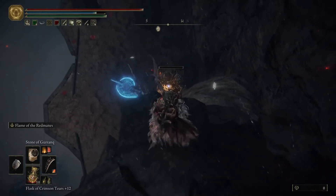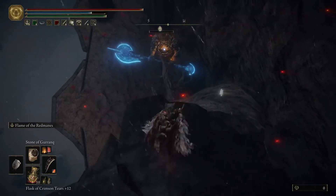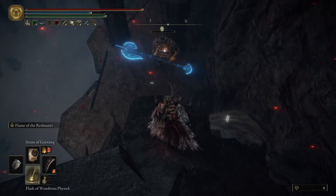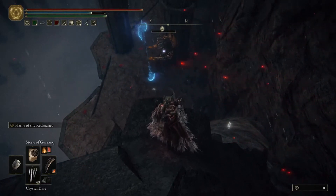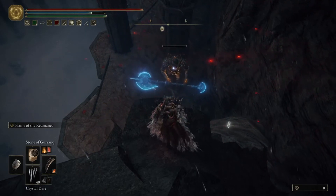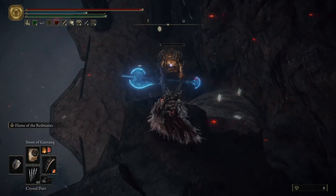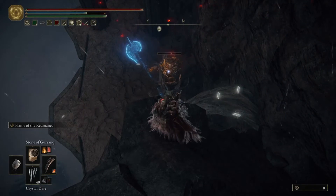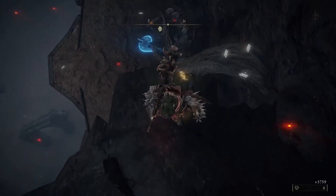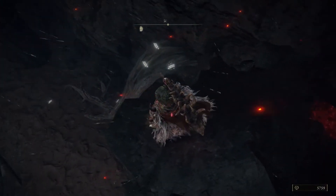This guy drops nothing. I actually wasted my time fighting him from the bottom — I died a bunch of times to him earlier in the game when I wasn't as strong. He gives nothing, so it's just a waste of time unless you want the challenge. He doesn't seem to be dropping his axe either. I killed him many times and it's not dropping — it's probably a super rare drop.